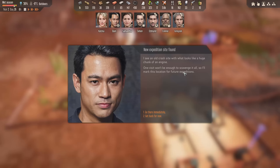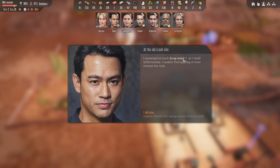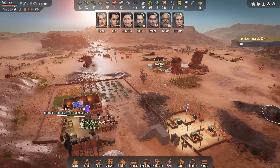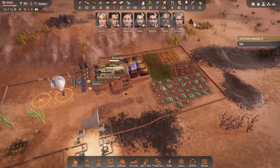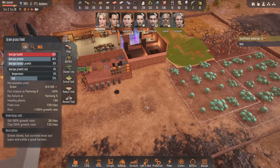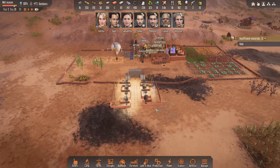Exploration complete, and here comes the rain. The old crash site looks like a huge chunk of engine. What does this one contain? Just scrap metal — no good at all. Hopefully we get more growth on these based on the rain. We lost down a lot of grain there, didn't we?